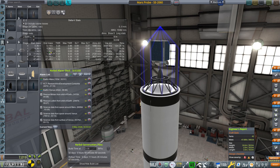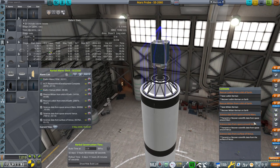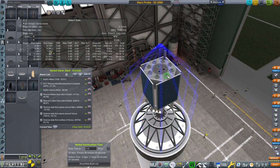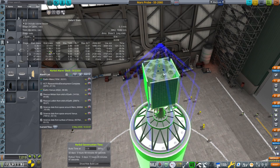Hello everyone and welcome back to my RP2000 career in Kerbal Space Program 1.8.1. We have a Mars window coming up in 153 days and a contract to transmit or recover scientific data from space around Mars. We need some extra science to get the technology for better antennas, so we're going to send a probe with the antennas we have - a lot of them - in what I call the porcupine arrangement, hopefully combining to give us enough range.